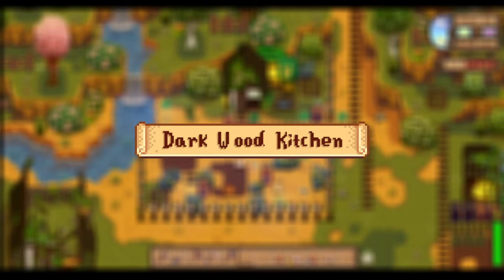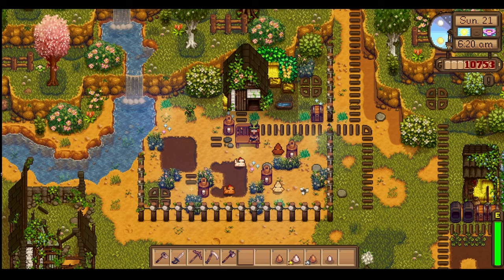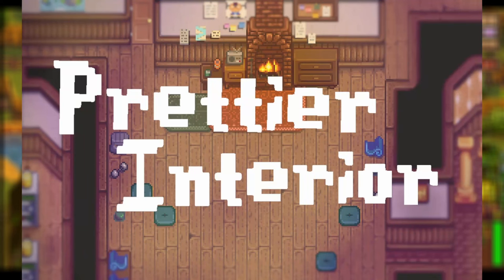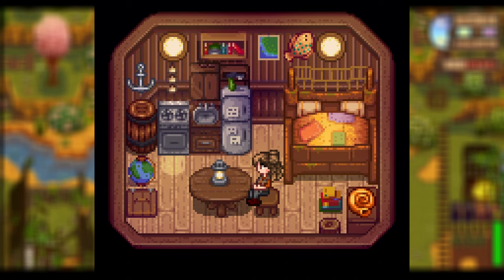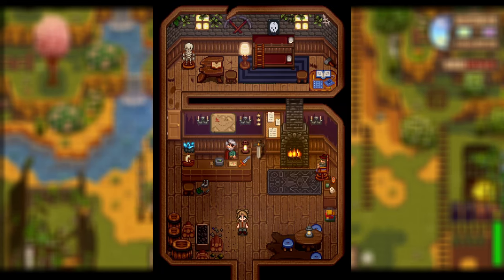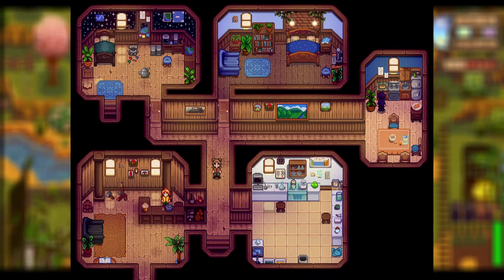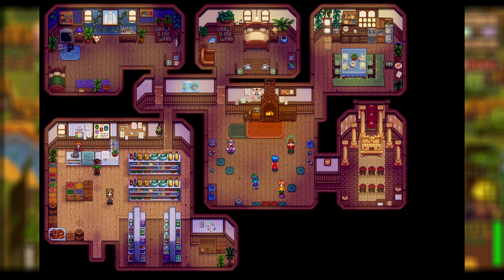Up next, we have the Dark Wood Kitchen mod — a dark wood tone farmhouse kitchen replacement that makes your kitchen look very gorgeous. This one would pair so well with the Cottagecore Walls and Floors mod we just covered. Lastly for buildings and interiors, we have Prettier Interior, which I recently installed. This changes the interior for all of the townhouses, shops, and more, giving everything more clutter, more atmospheric decoration, and changing every single interior for all of the NPCs' houses and all of the shops.